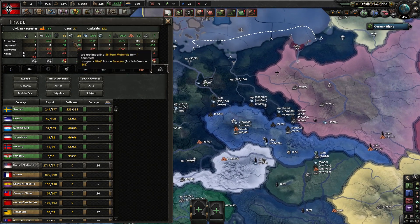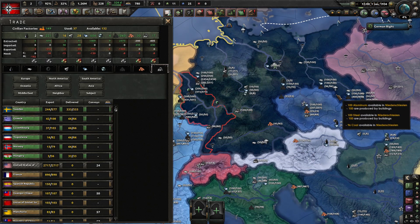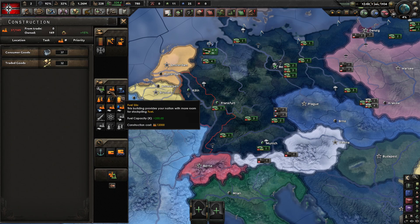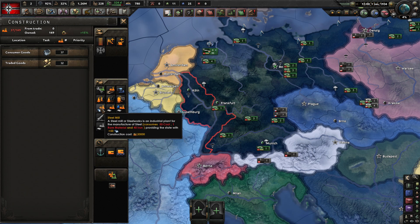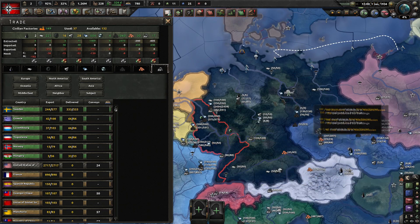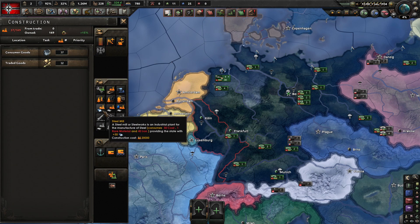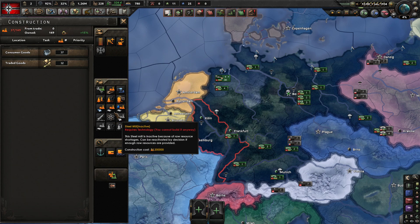Resources have been changed too. Tungsten has been renamed to rare materials. More significantly, we now have raw resources like coal, oxide, and iron ore. Germany doesn't need that much coal but does need iron ore. Iron ore is required for the steel mill, because steel isn't just available on the map — you need a steel mill which requires you to supply it with coal, one rare material, and iron. It's not just growing on trees.